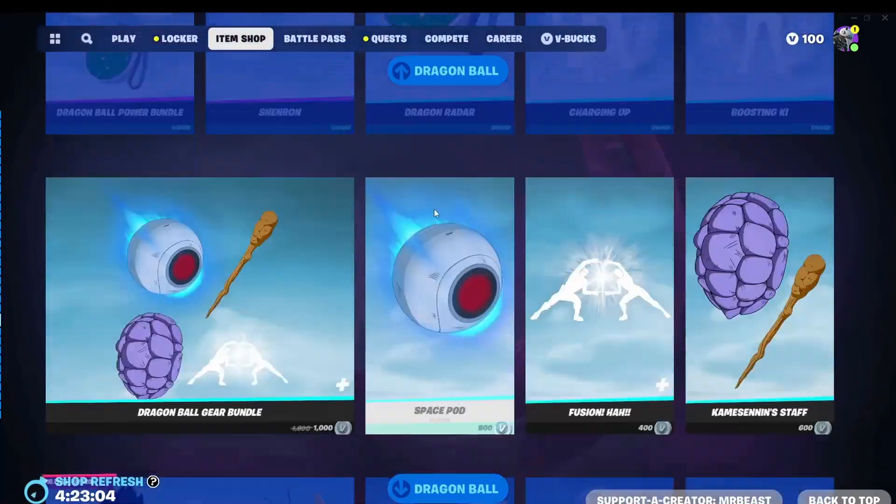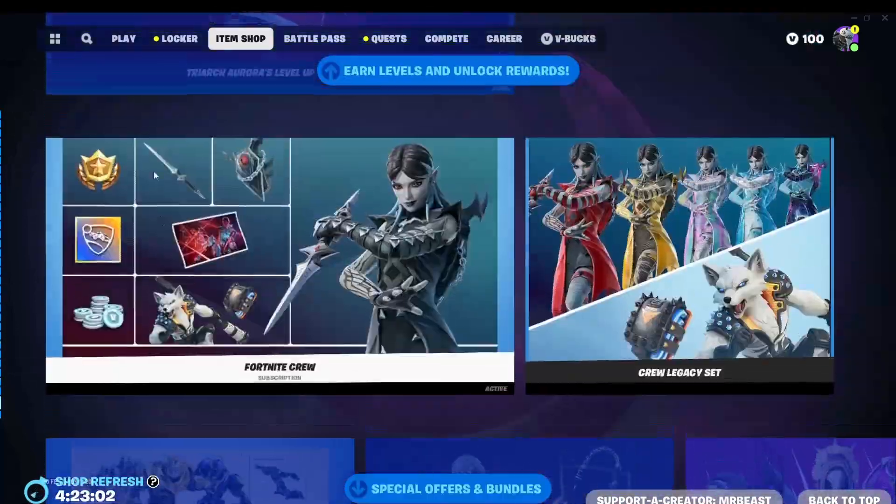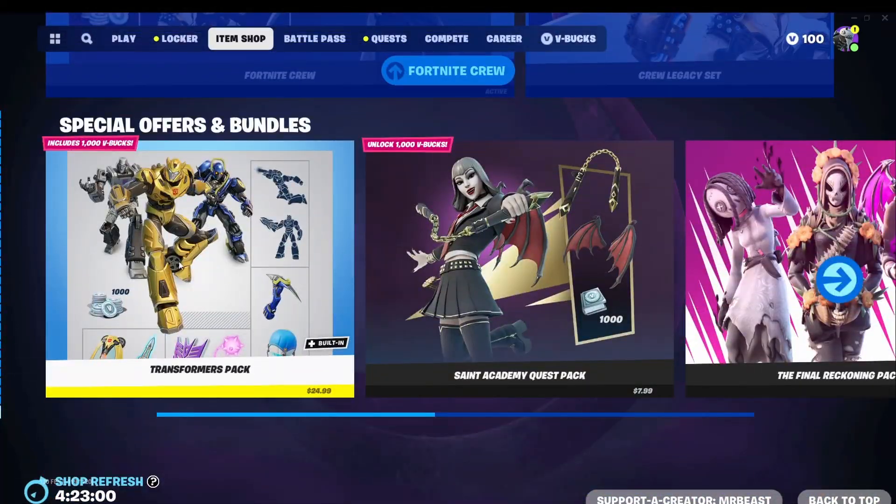Right back into the topic of the video — in the item shop, I think maybe it was yesterday, they released a new money bundle: the Transformers Pack. They released this new money bundle, the Transformers Pack, and this is kind of a weird release because they had Optimus Prime in the battle pass a few seasons ago. It's been leaked and we've known about it for a while, so let's get right into what's in the bundle.